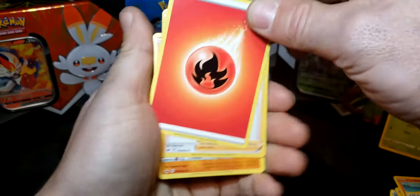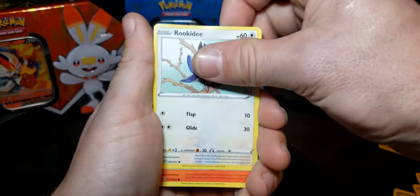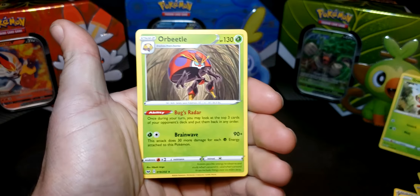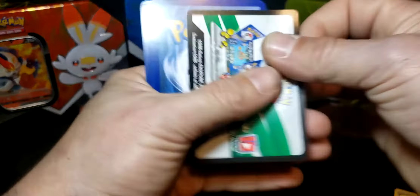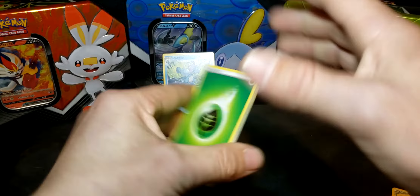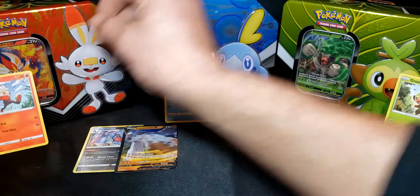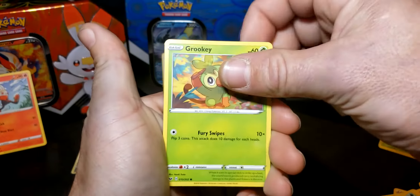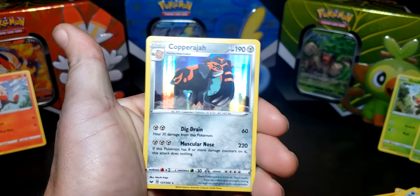Next pack: Fire Bead, Hitmonlee, Rare Candy, Clobbopus, Ghastly, Rookidee, Sizzlipede, Snom — reverse Joltik — and an Orbeetle. Two more to go. We're already in the odds — we've gotten two so far, so let's see what else we can get. Next pack: Leafeon, Ferrothorn, Ralts — another one of the starter evolutions — Lombre, Galarian Zigzagoon, Munna.